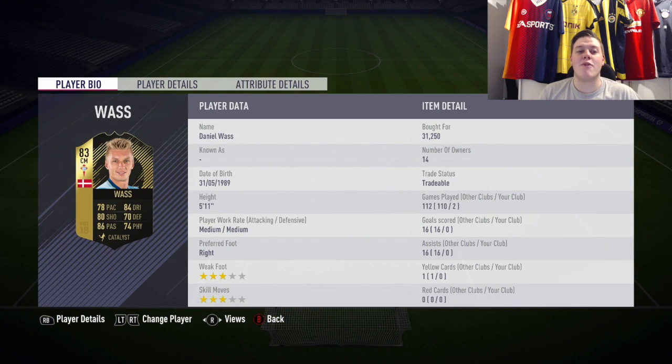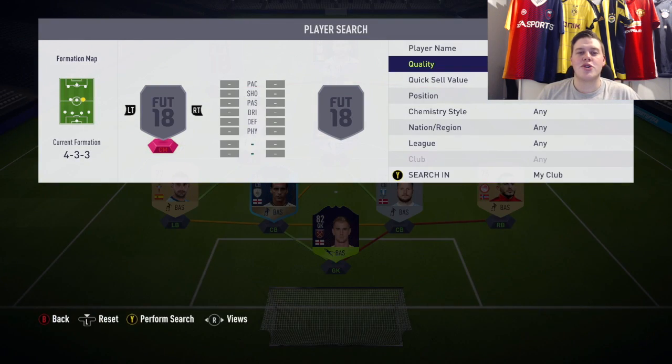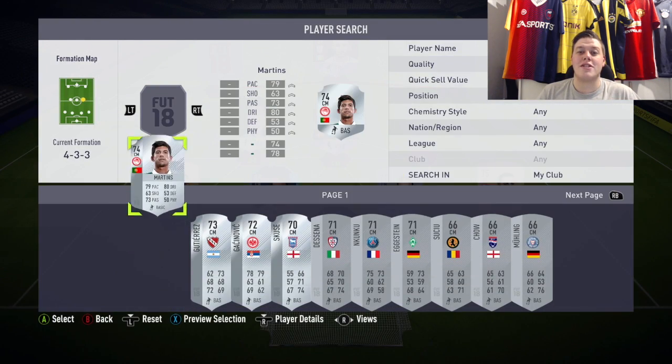Daniel Vass, the inform card from Celtic Vigo — 78 pace, 84 dribbling, 80 shooting, 70 defending, 74 physical, and 86 passing. This guy is monstrous at 31k, a fantastic card. Absolutely love him — one of the best central midfielders in this game for sure.